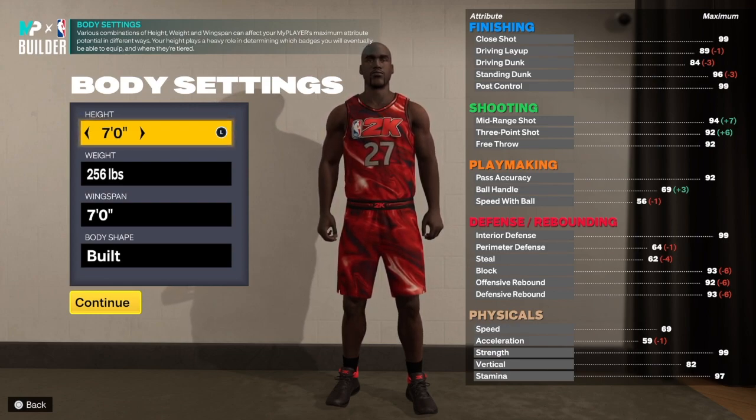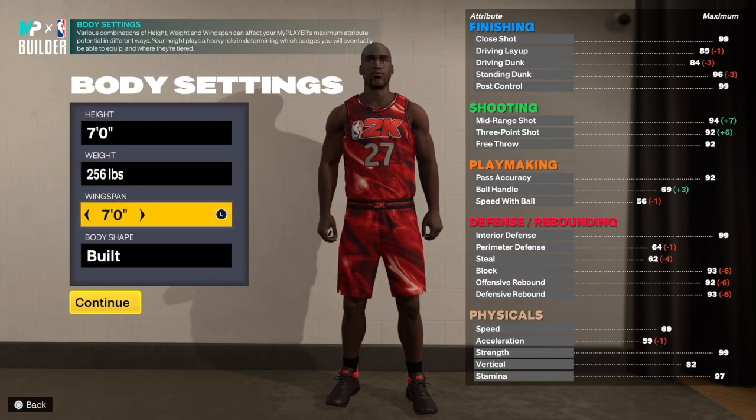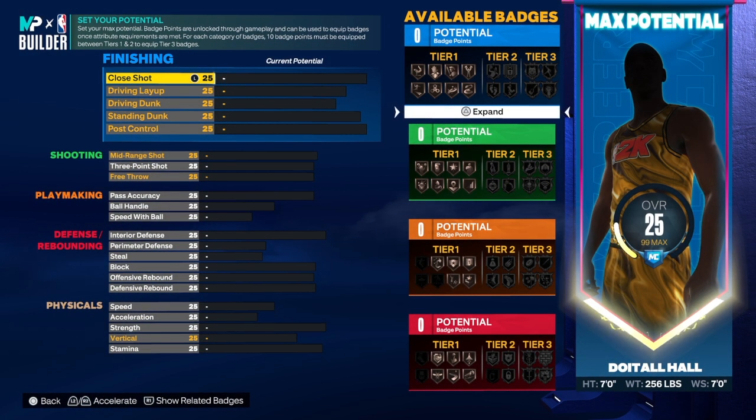We have a seven-footer. I wanted to do this build at 6-foot-11 but I couldn't get the blocking I wanted, so I went with seven foot. We're going 256 on the weight, seven-foot wingspan as well. Let's get into the build.